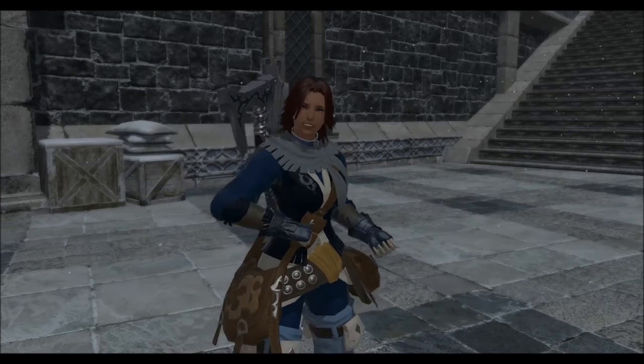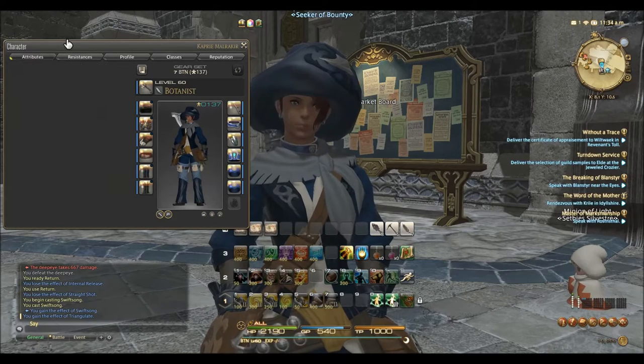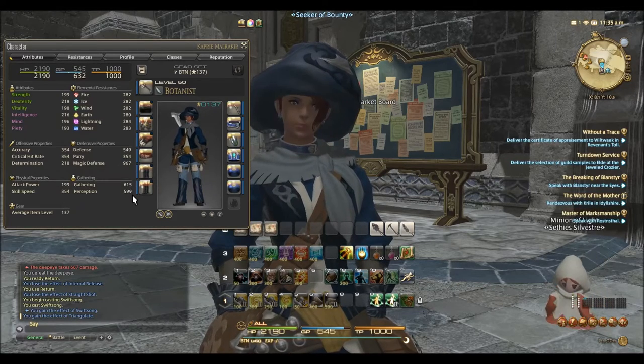Good morning everybody. This is Capri in Final Fantasy XIV Heavensward, and in today's video we will be talking about how much gill you can make in an hour using botanists to gather Stalks of Raimi.